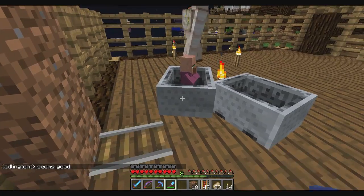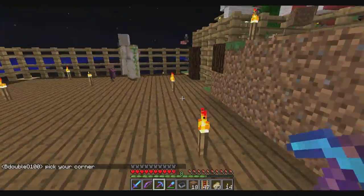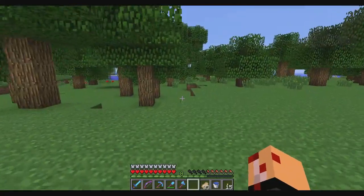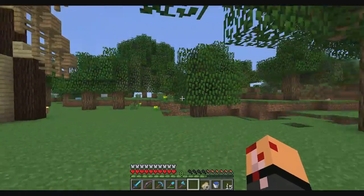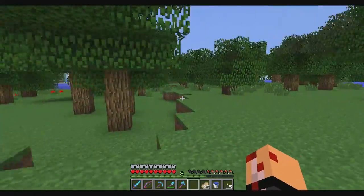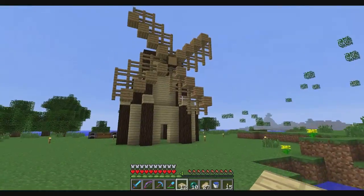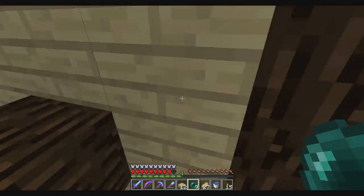I'll do that some other time. For now we'll close it, pop this guy out, and the world is gonna load eventually. The first step in all this - I was saying that I'm gonna build these houses. They're not gonna have a path to each one. It's just gonna be a little village here with a fence around it, probably to keep the villagers safe from zombies, and maybe a lot of iron golems everywhere. The first step is clearing out a bunch of these trees. I've pretty much worn out my efficiency for unbreaking three axe, but I didn't break it so I can repair it later.